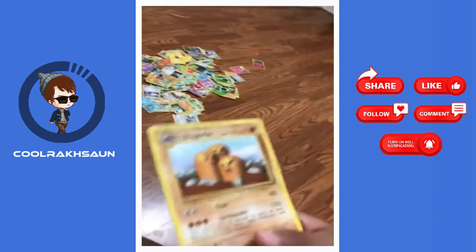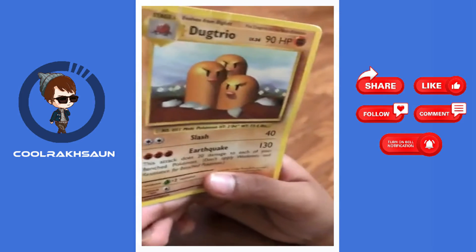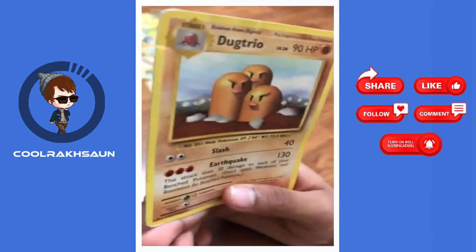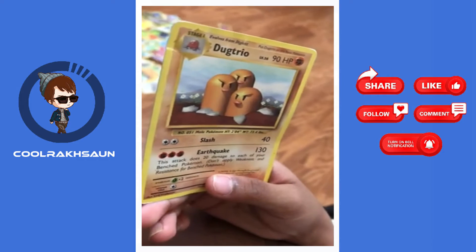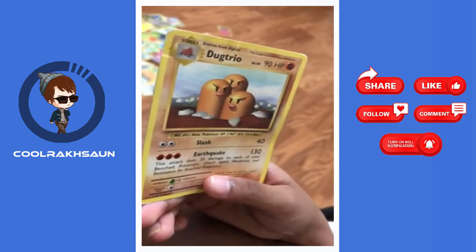Next one is Diglett. It has Slash and Earthquake — Earthquake is 130. It has 80 HP and it's a rock type.